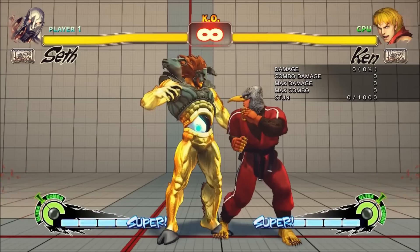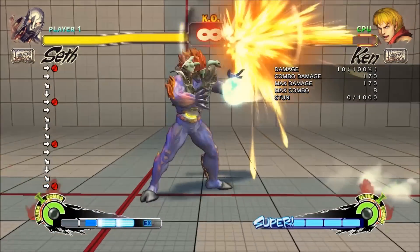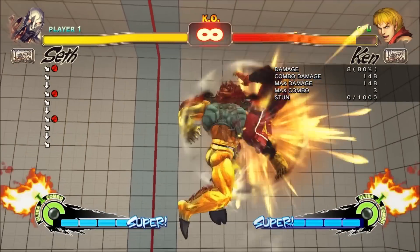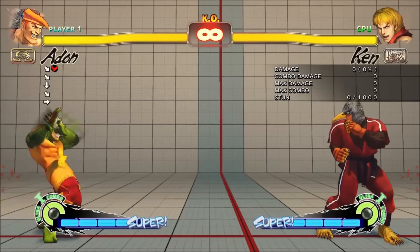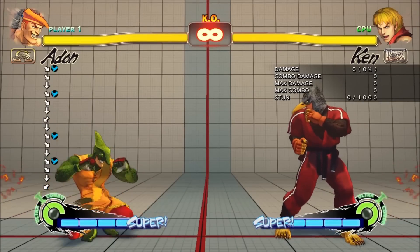It has some character-specific uses too. Omega mode has largely taken out the crouching shoryuken motion. I think the motion was one of the better introductions in Street Fighter IV's engine, so I'm kind of annoyed. We'll get to it.